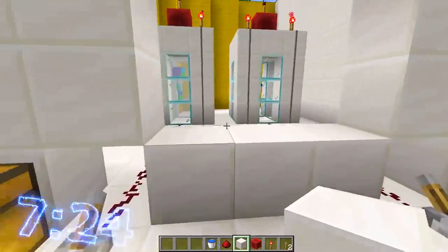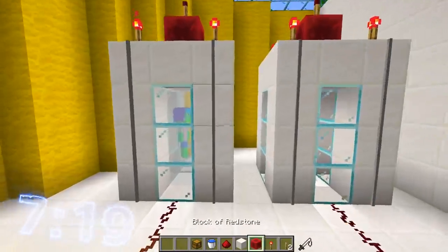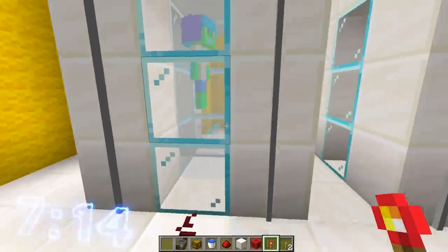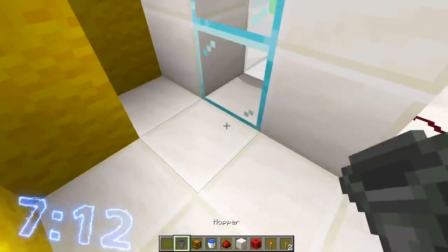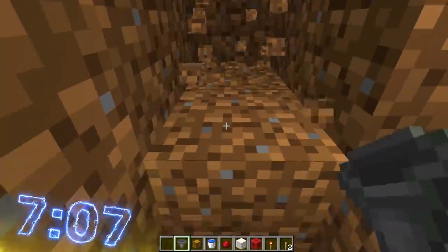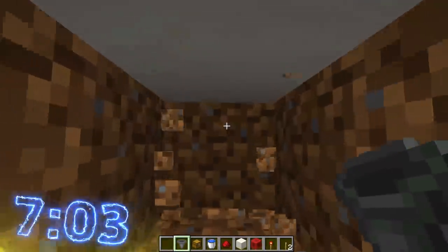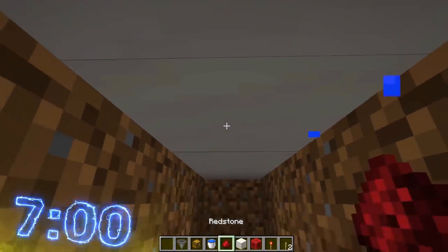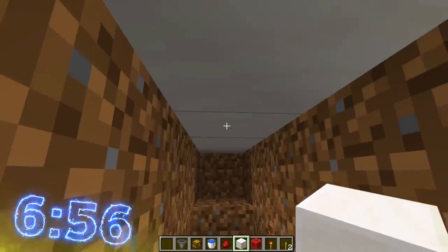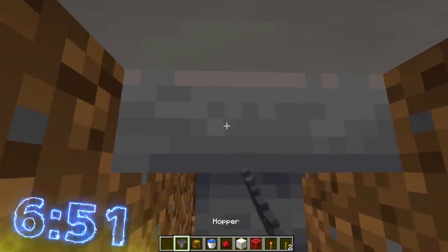In this one I've got to extract Luca's DNA. I'm going to place a chest down so that the hopper can actually extract this DNA. I'll place a hopper as well — this is going to extract Luca's DNA and place it into the chest below. I'll place the hopper underneath right here. There is water above it — can you see the drops? There we go. So I'll place the hopper down and place the chest down.